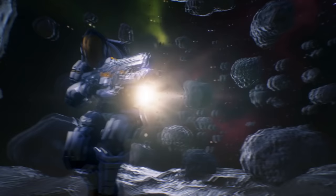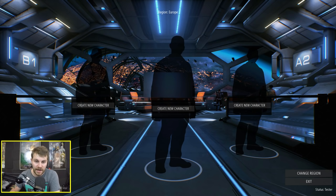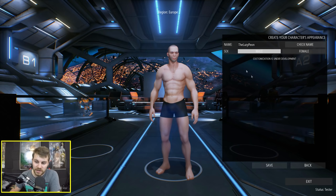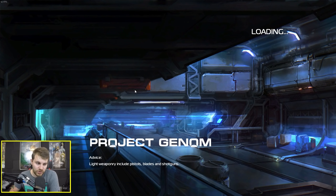The game's very recently gone into Early Access Alpha so I am expecting to find a lot of bugs. Let's just create a new character and see how the game's doing so far. It says here that customisation is in development so you can't really customise your character just yet.